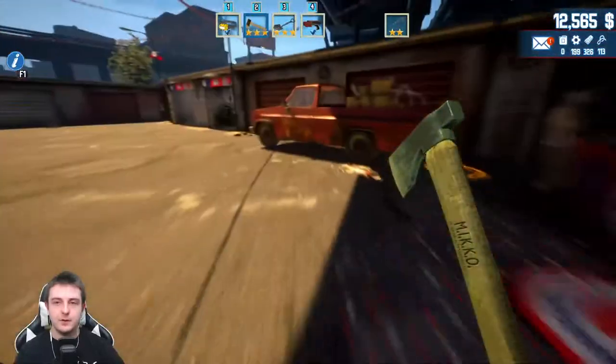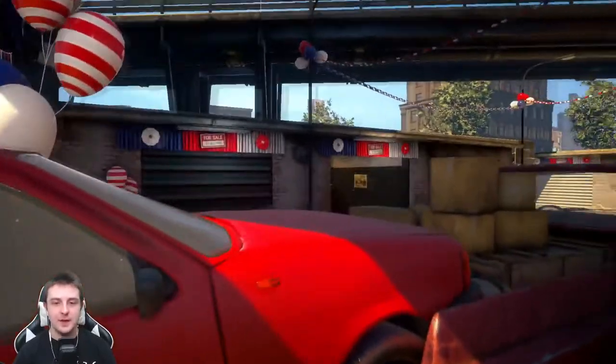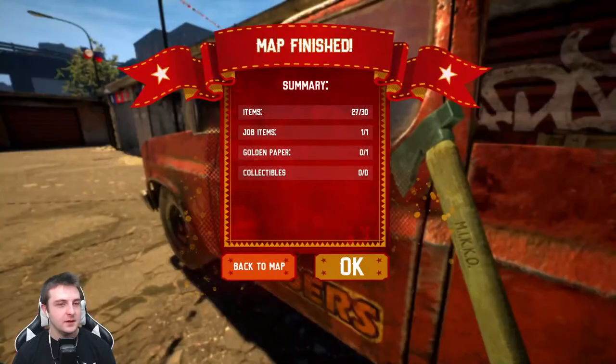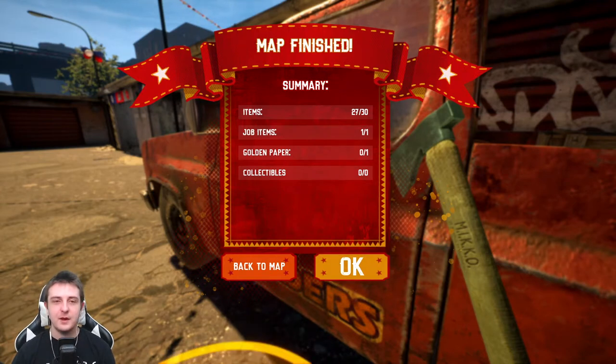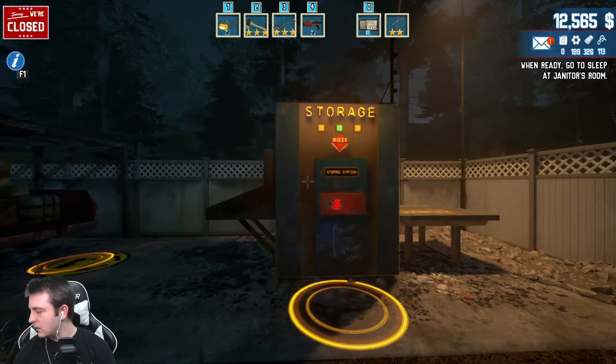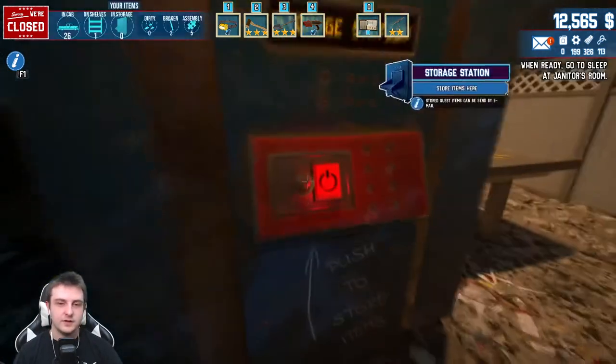Do we have to sell it? Can we just keep it? 33 items left, golden paper zero of one. Collectibles zero of zero. I wonder where the golden paper was - I wasn't hearing it anywhere, I was keeping my ear out for it. Maybe you guys can let me know where the golden paper is if you know where it is - I would love to know. Go ahead and just store everything.